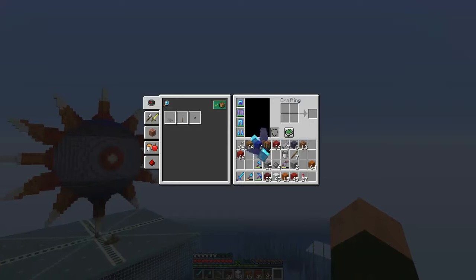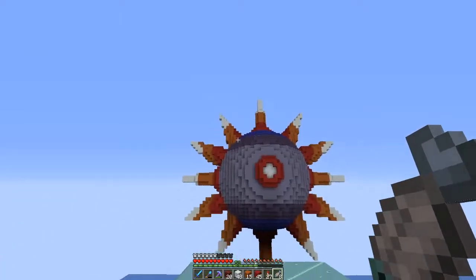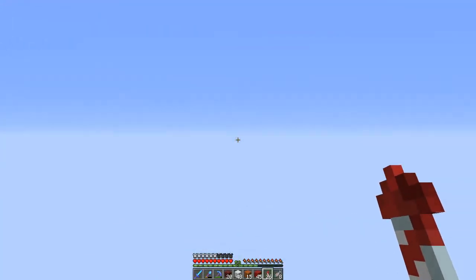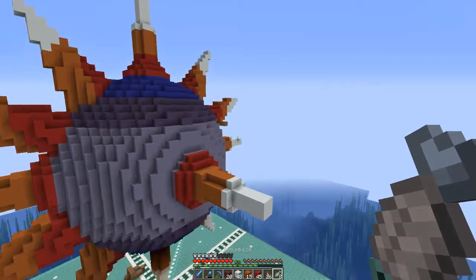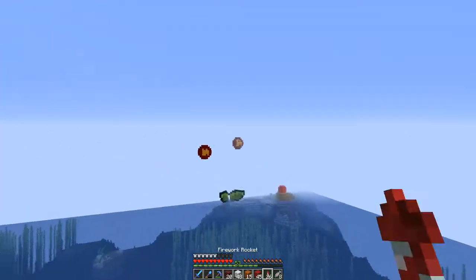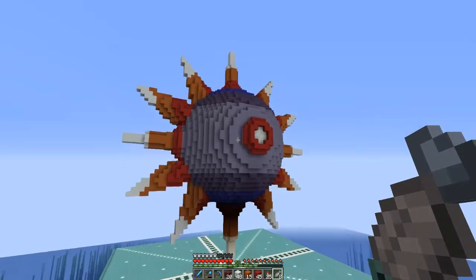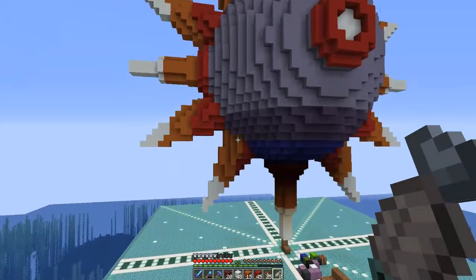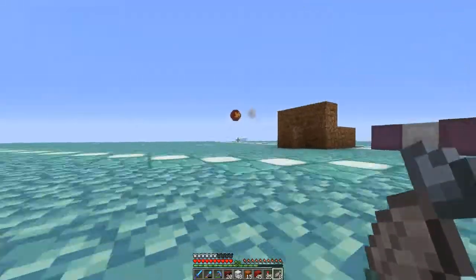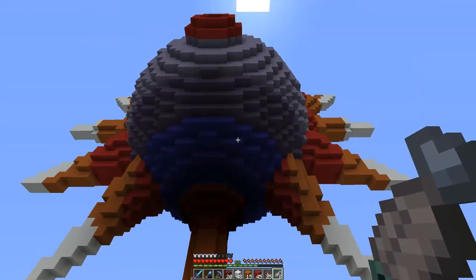Time for an update and I think it's looking pretty stinking cool. All the side spikes are in, we just have the eyes left and the two bottom ones. I don't think I'm going to do anything in the back — you're not going to see it — so just the two in the front, then the eyes, and it'll be done. I need to light it up because there are lots of areas in here that can spawn tons of mobs. Next update I might be done — maybe not.